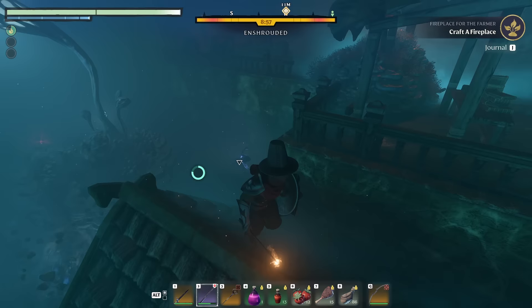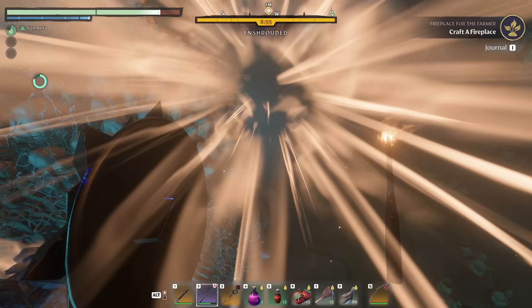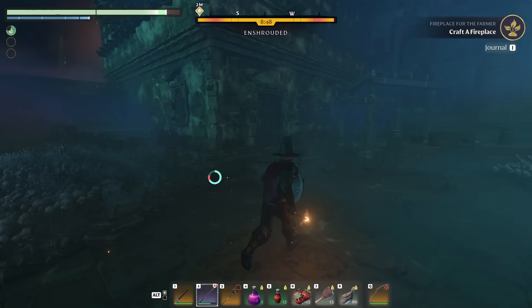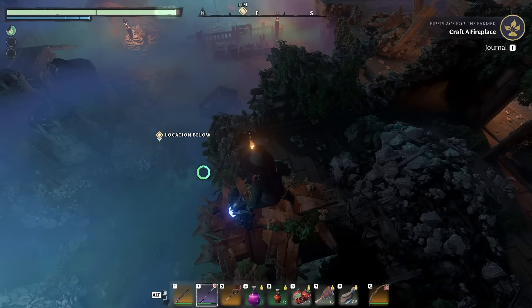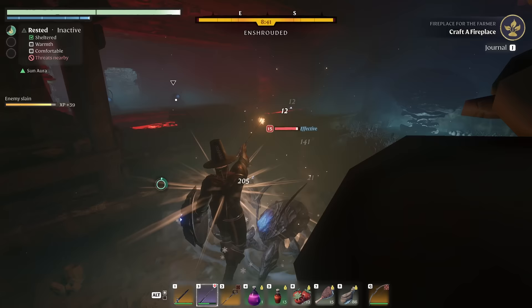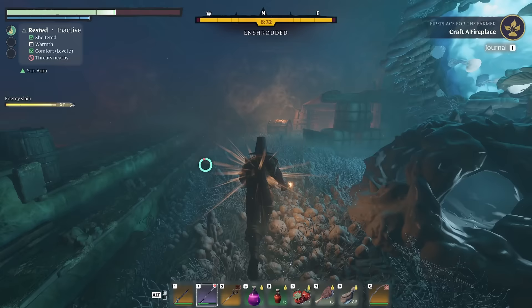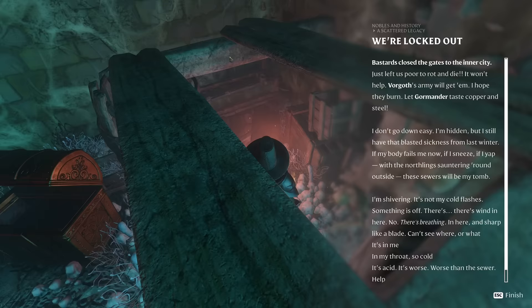Lots of little bugs and a chest down here. What have we got? Guard of the North Pants — nice! And another Tardwood Bow. So we're actually racking up on that armor set. Reading the passage: 'We're locked out. Bastards closed the gates to the inner city. Just left us poor to rot and die. Bargoth's army will get them. Let Gormander taste copper and steel. I'm hidden but still have that sickness from last winter. These sewers will be my tomb. There's breathing in here — sharp like a blade. So cold. It's acid. It's worse. Help.'